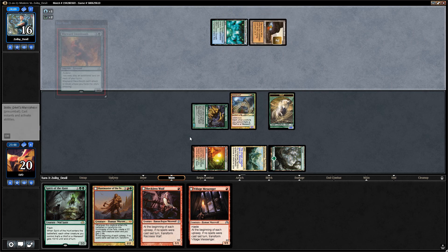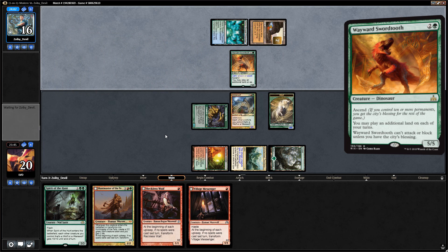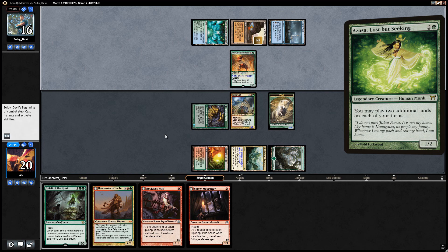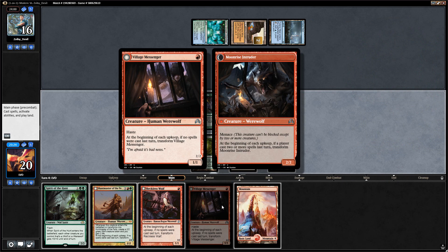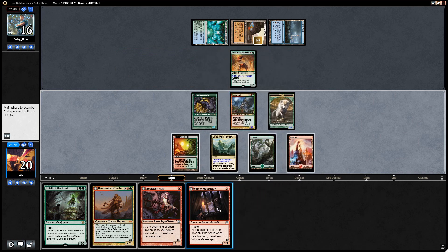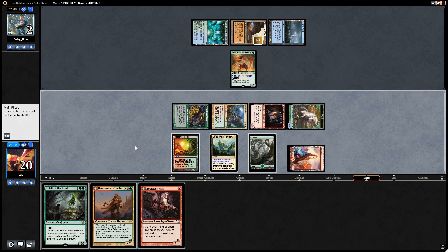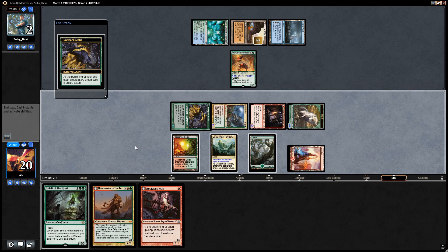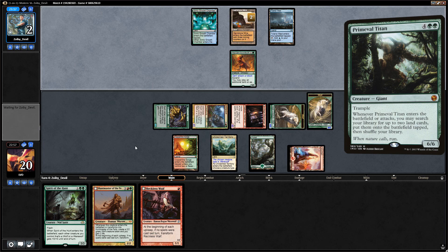Opponent plays Gemstone Mine and Wayward Swordtooth, perhaps replacing Azusa. We can run out Village Messenger as a 3/3 thanks to Immerwolf and Howlpack Alpha, putting the opponent to two. Could also run out Huntmaster, but getting in the damage feels more important here, and this way we also keep up Spirit of the Hunt. We're still at 20 life, so doubting we can die here. There's Azusa — opponent can play all the lands they want.